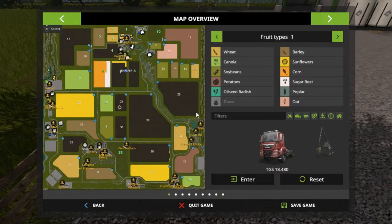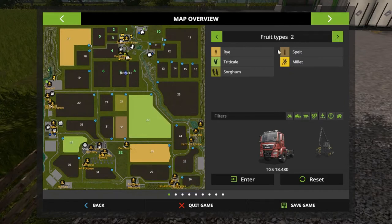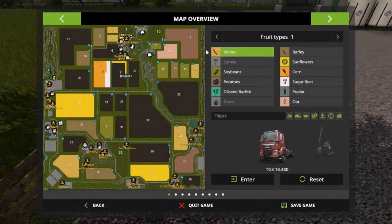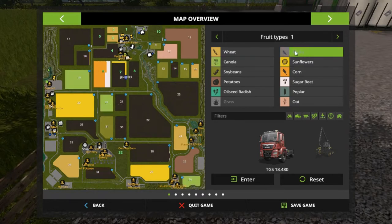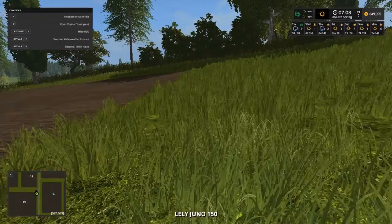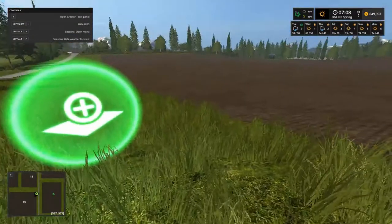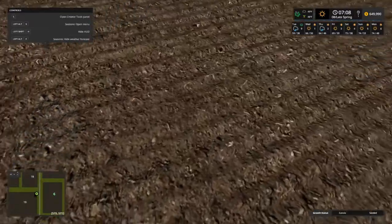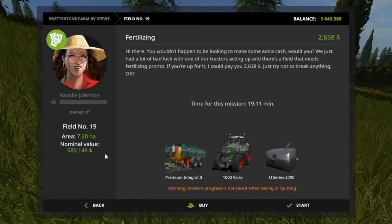Let's take a look at our map. I was wanting to buy field 17, and field 17 has rye on it. What was 18 and 19? Let's see — canola on 19. Okay, and that other one looks like barley. I don't know if I've done any missions on these. This lane is seeded. I'll tell you what, I'm probably going to do this mission.